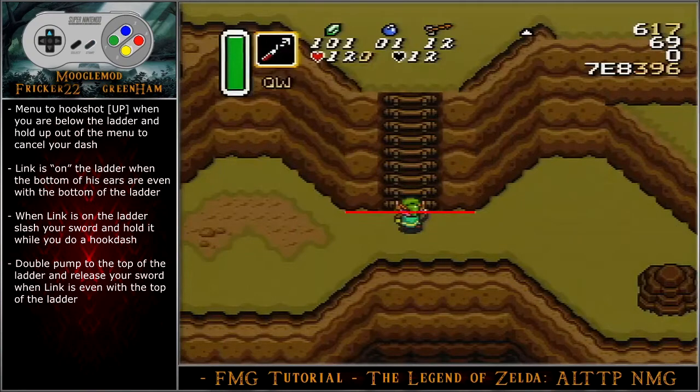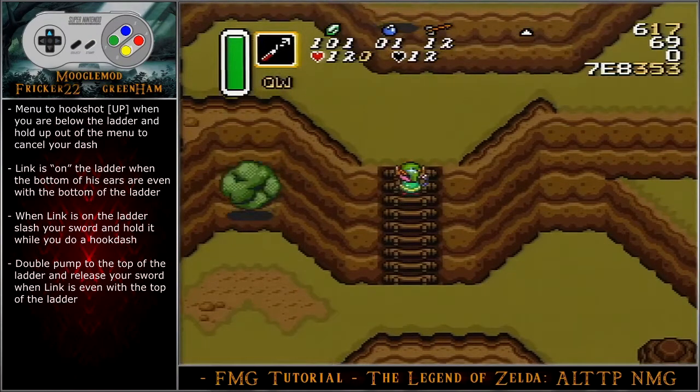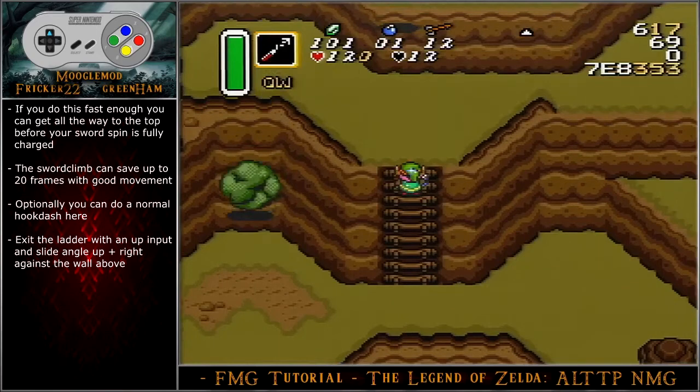Link is on the ladder when the bottom of his ears are even with the bottom of the ladder. When Link is on the ladder, slash your sword and hold it while you do a hook dash. Double pump to the top of the ladder and release your sword when Link is even with the top of the ladder. If you do this fast enough, you can get all the way to the top before your sword spin is fully charged. If you do end up releasing your sword spin, you will lose all the time saved by doing the sword climb.